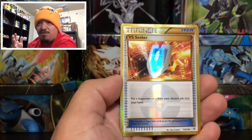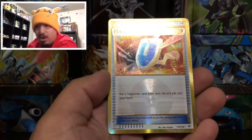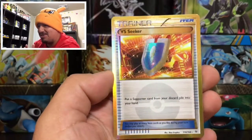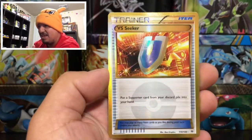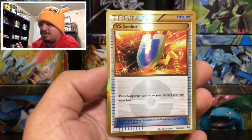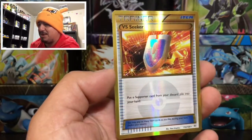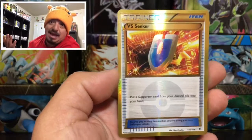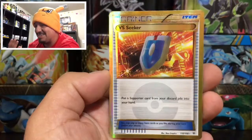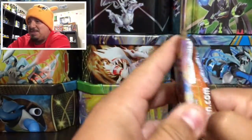We have a Versus Seeker — oh my god, that is a secret rare! Look at that: 110 out of 108! Wow, so much gold on that card. It's probably only worth about $10 now, but back in the day it was like $30, then dropped to $20, and I think right now it's around $10. Still an awesome card and very, very playable — but I don't know for sure since I don't play, I just collect and open them. Awesome pool, can't go wrong with that!